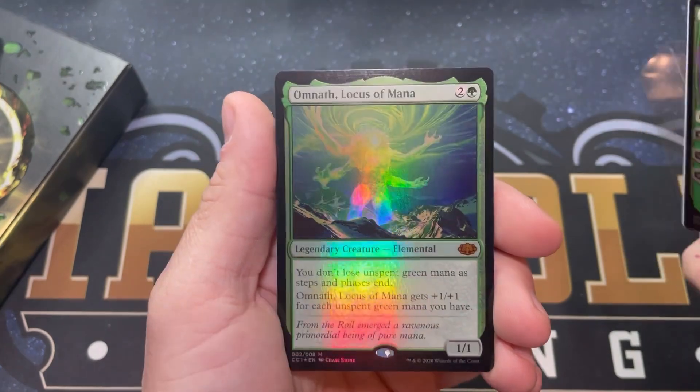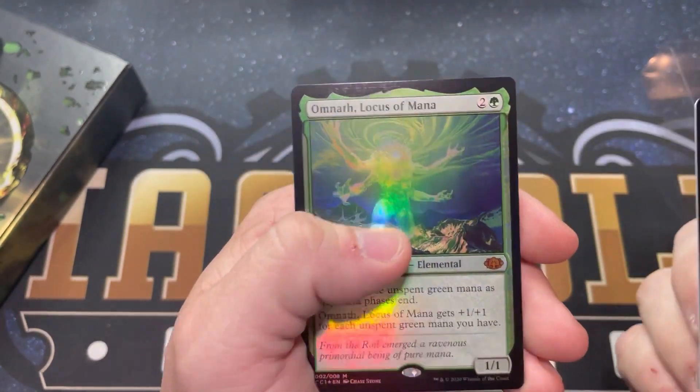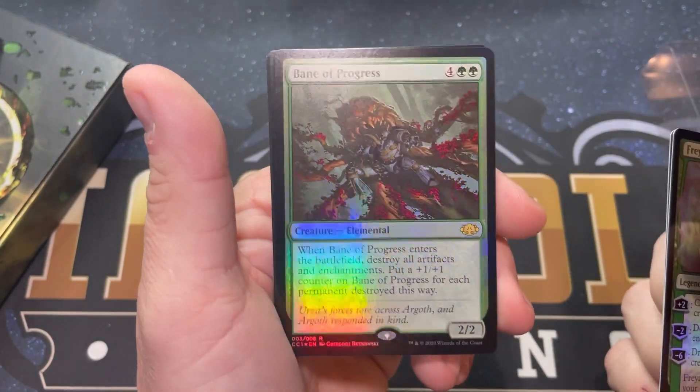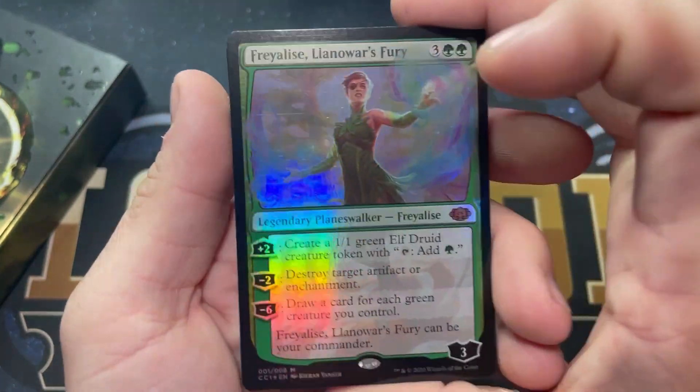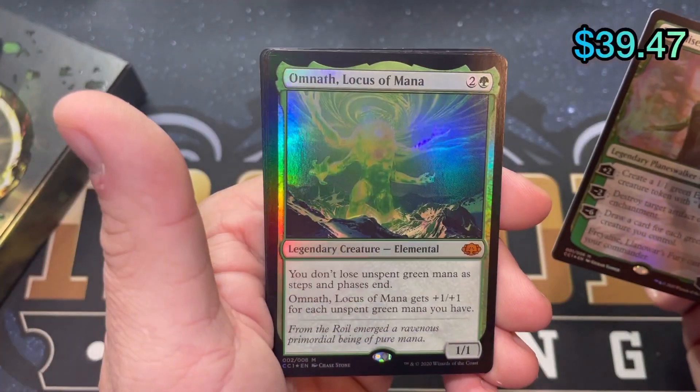Up next is Omnath. This one has what are like roller lines. I don't know what Wizards has going on with their printing process currently, but the roller lines on these foils have been terrible lately.